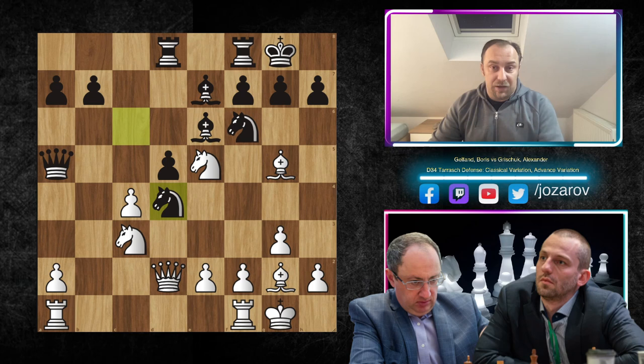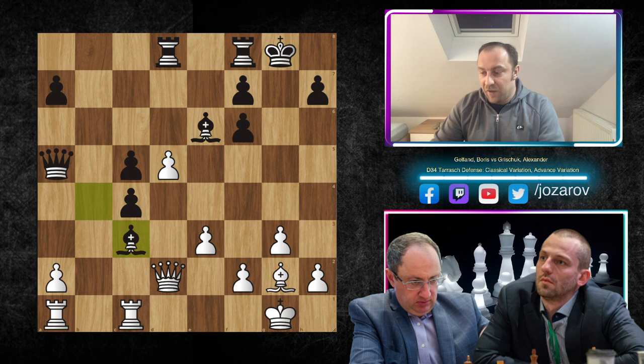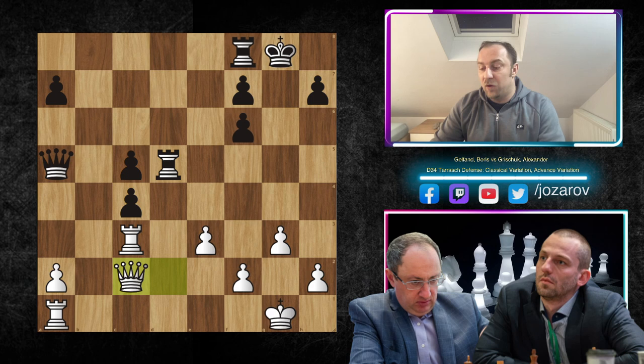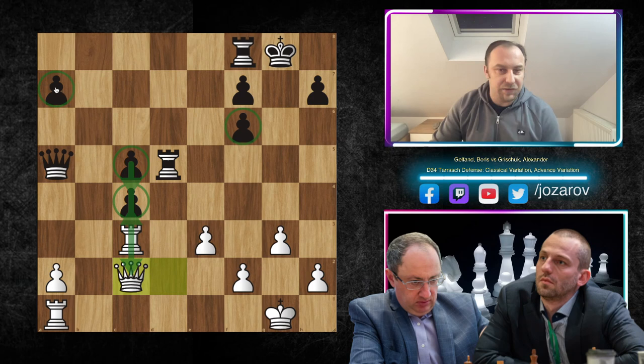After bishop to f6, g×f6, we have e3 by Gelfand fixing the pawn structure. Now c5, d5, bishop to c3, rook to c3, bishop to d5, bishop to d5, rook to d5, queen to c2 — the game is more and more simplified. Black has some passed pawns on c5 but White has already played a beautiful blockade. These pawns will be taken after a couple of moves. c5 is weak, f6 is weak, a7 is weak. It's a bad game for Black.